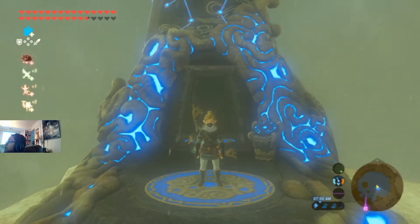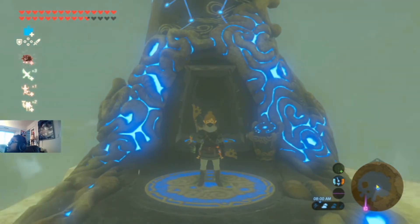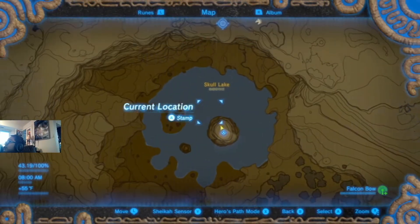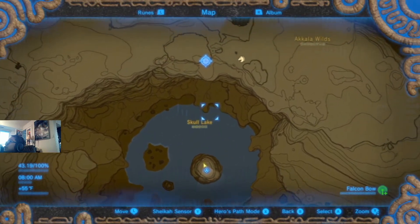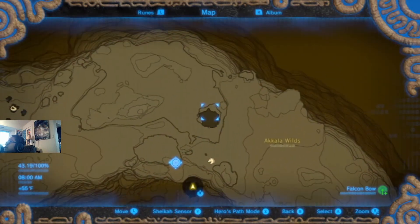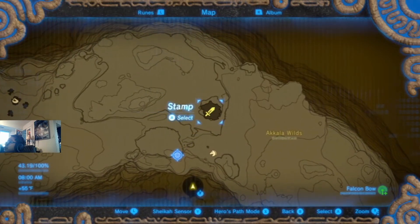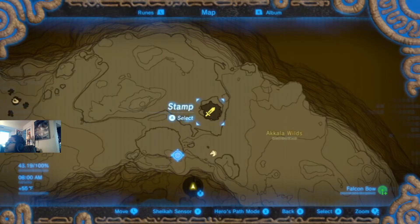Today guys we're gonna do the infinite bomb arrows at Skull Lake. Of course you can do this anywhere you want, at least if the archer has bomb arrows. This is our target — they will drop bomb arrows and we're gonna show you how to get infinite of them.